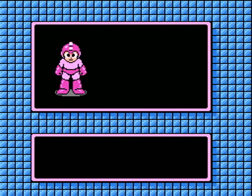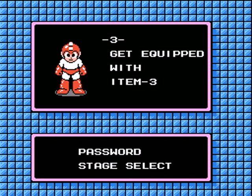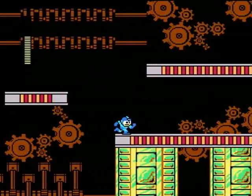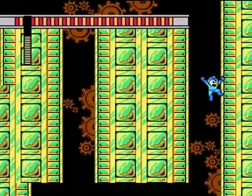It'd be neat to use them in some of the levels, because then you could get to the end of the level faster. Well, what they do is they give you access to parts of the level where you wouldn't normally be able to get at, to get energy tanks or extra lives.